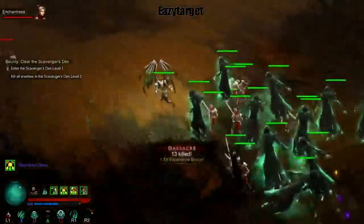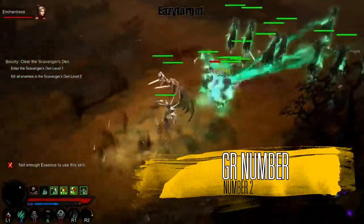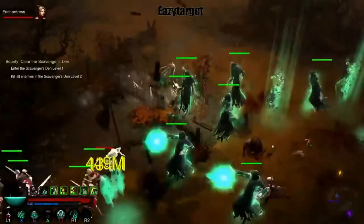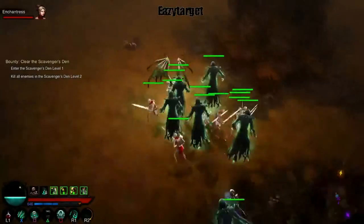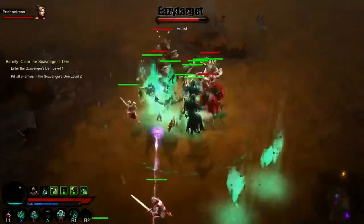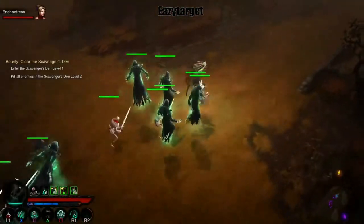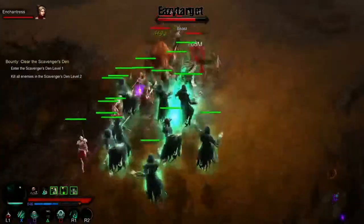The second one is the greater rift number display while you're doing your greater rifts. It's not a very big issue, but while you're greater rifting and you want to double check which rift you're doing, it'd be nice to have it up in the top corner like it is on PC. You can always pause and see what greater rift you're doing, but it'd just be easier if it was in the top corner.